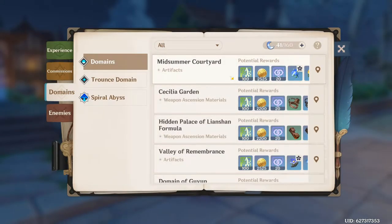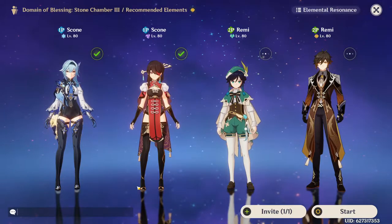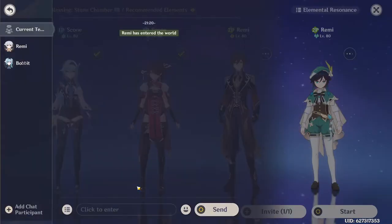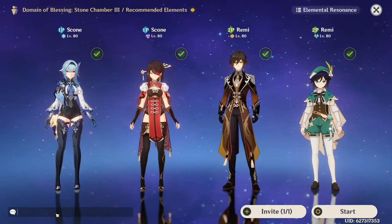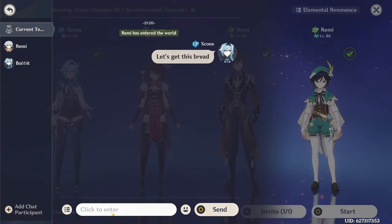Artifact Domains are like onions, in that artifact domains have layers and layers of RNG. The more you peel back, the more you find underneath. At the surface level, we have artifact domains guaranteeing one of two sets. This means upon completing an Artifact Domain, you are not even guaranteed to get the set that you want.